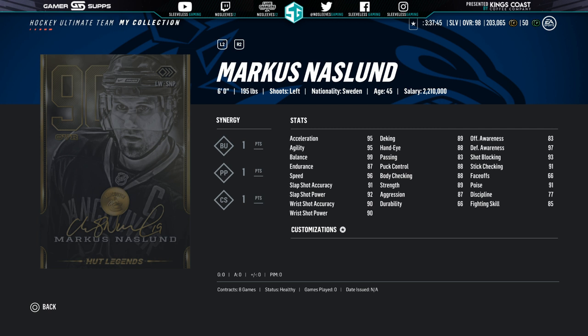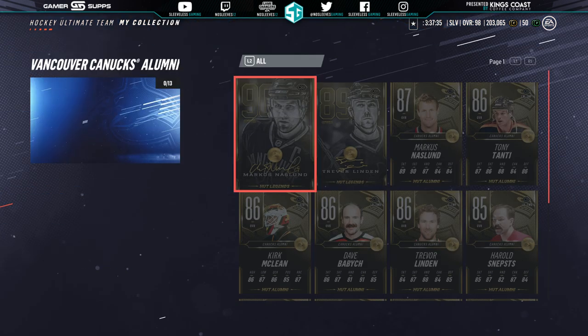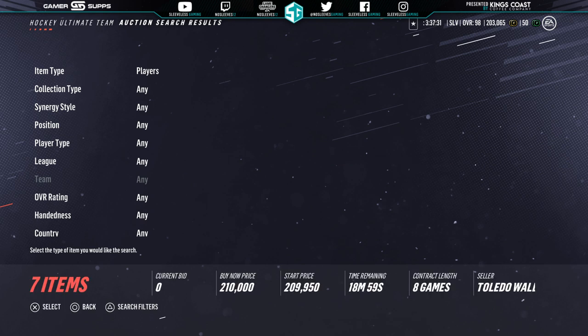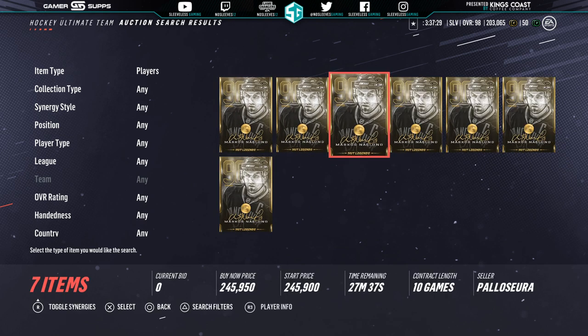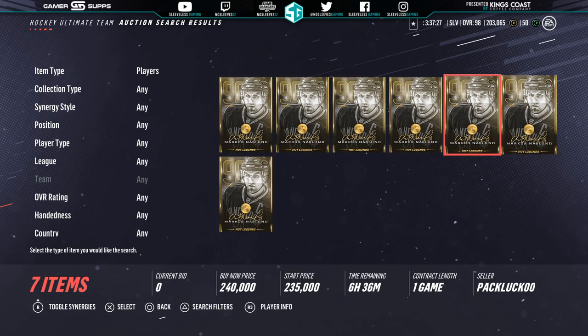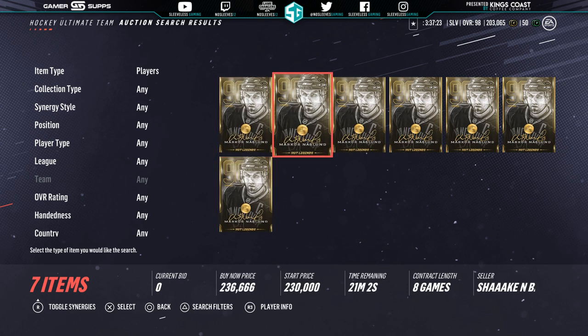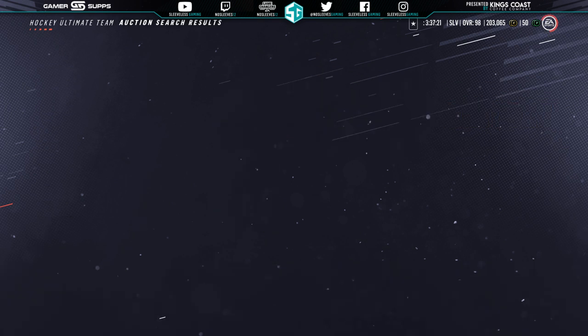Number 8 is the 90 overall Marcus Naslund — again, another card you can make. If you don't have a full legend team, or if you started later in the year, like Al Iafraidy, Marcus Naslund's a little bit lower now at the 90 overall, but he had great speed, great shot, and BU. One of the better cards to create. I had him on my team for a very long time and he was always fantastic. You can get him from anywhere between $200k to $300k — I probably wouldn't go over $220k to $250k in that range.